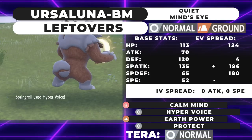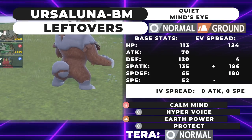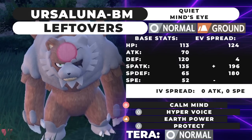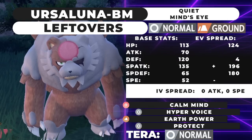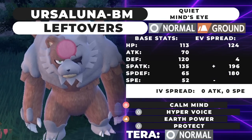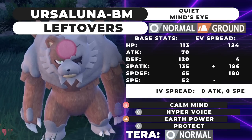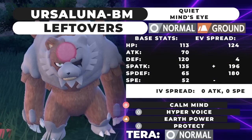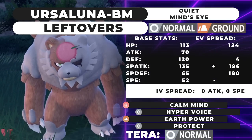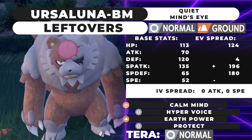This spread lets you eat a Modest Moon Blast from Flutter Mane, a Choice Specs Modest Heat Wave from Chi-Yu, and a Modest Specs Dark Pulse from Chi-Yu. Against Timid Tera Fairy Moon Blast it's a 50% chance to KO you. It's calculated so that with Tera Normal active, Hyper Voice is a two-hit KO on less bulky Flutter Mane. On the Trick Room turn you have the option to Protect or go for Hyper Voice.